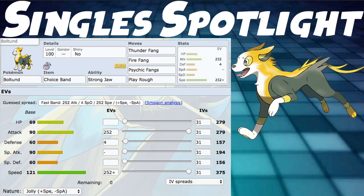Let's talk about the singles spotlight for this Pokemon. We're using Choice Band and Strongjaw to do as much damage as possible, with moves Thunder Fang, Fire Fang, Psychic Fangs, and Play Rough. All of these play off Strongjaw except Play Rough, but they're all very strong with Choice Band. The EV spread is 252 Attack and 252 Speed with Jolly Nature, making it as fast as possible. Playing very fast with Choice Band can make Boltund do a lot of damage.